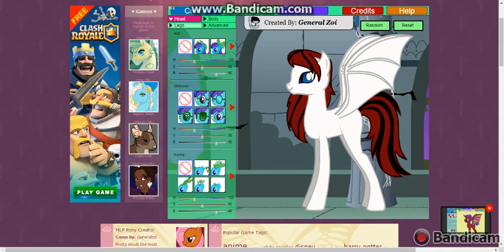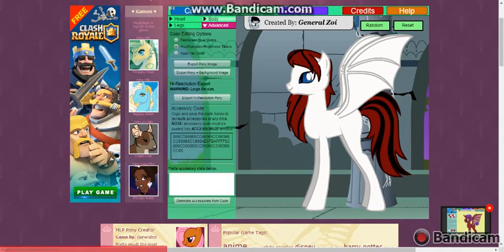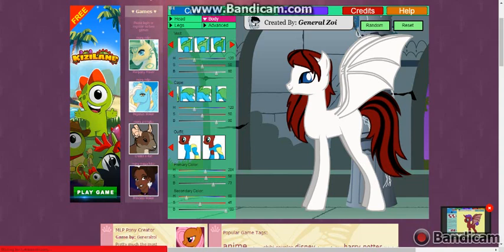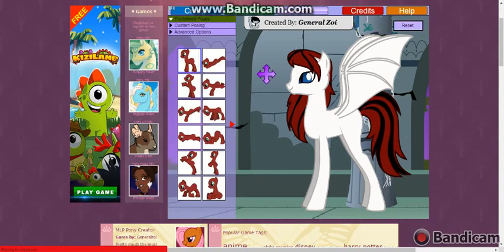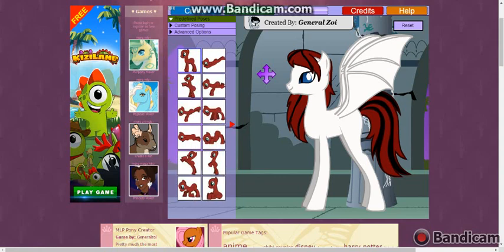I'm looking for something to put around her neck. She has a collar — I don't know why I put a collar on her. She does not wear a cape. I can tell you that now, she does not wear a cape. Her cutie mark is a moon with a blood drop on the edge of it. That is her cutie mark.